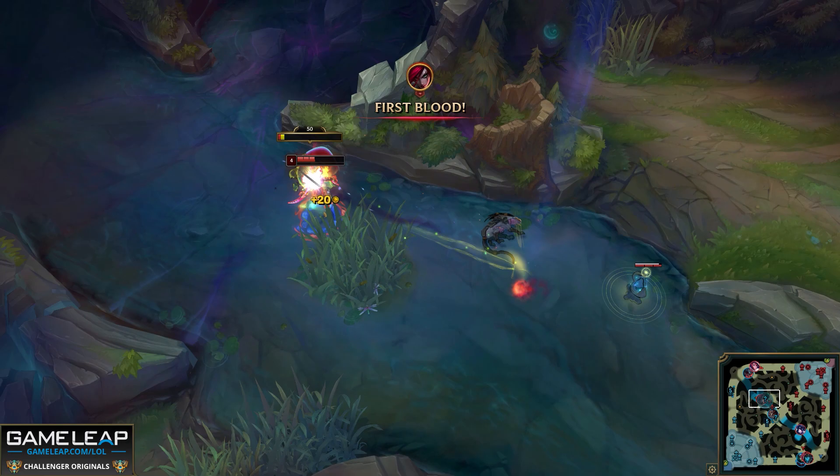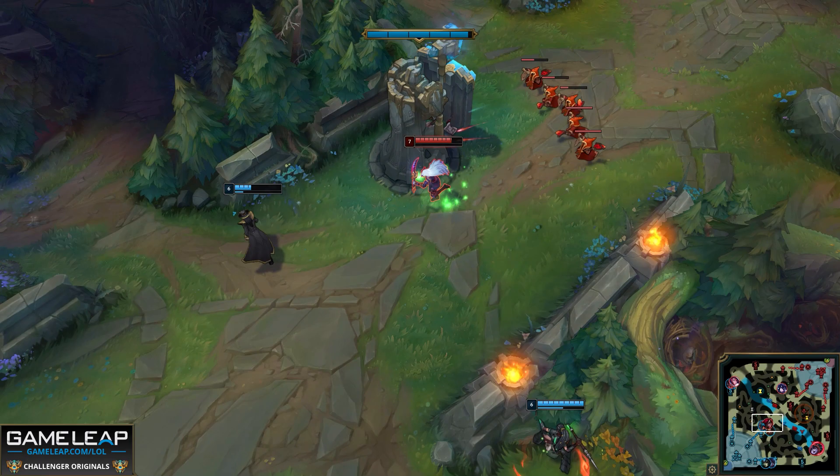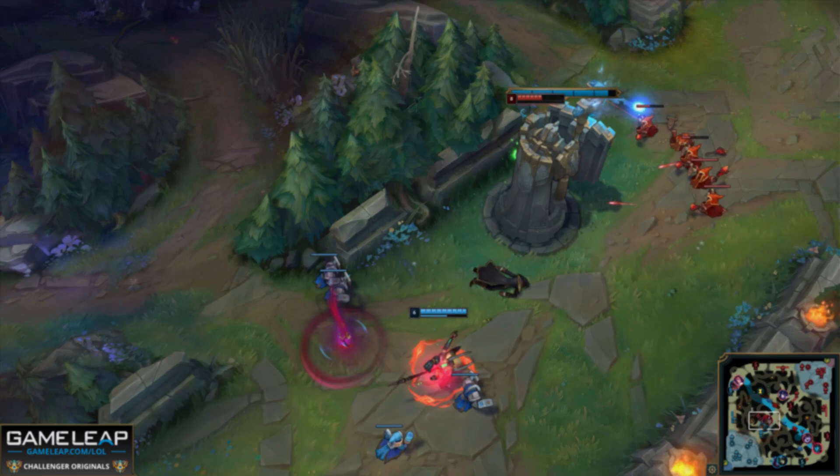In a worst case scenario you can just run straight to your jungler and make it a 2v2, but if you're on the opposite side of the map with the enemy mid laner in between you and your jungler, that option is no longer there.